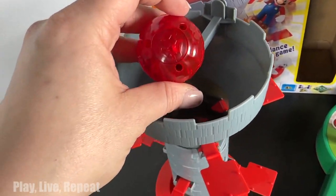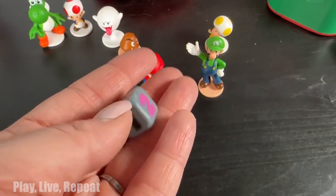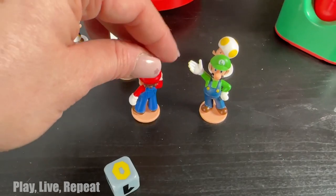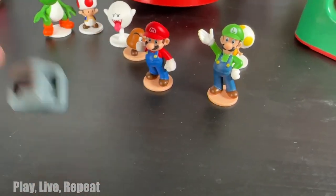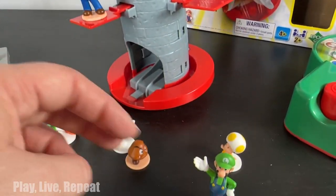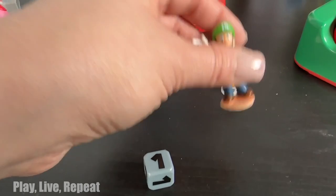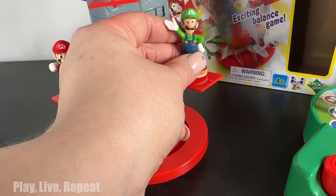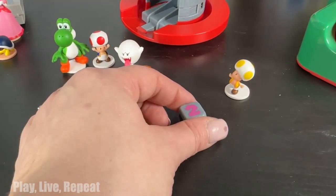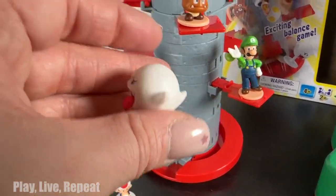To begin, you're going to put your Bowser ball at the top — make sure it's nice and balanced. The first player rolls the dice. I got zero, so I do not have to place any characters. The next person goes and continues to place characters according to the number shown on the dice. I'll try to roll a two so I can show you. Now I'm going to put a Goomba on and then choose a Boo.